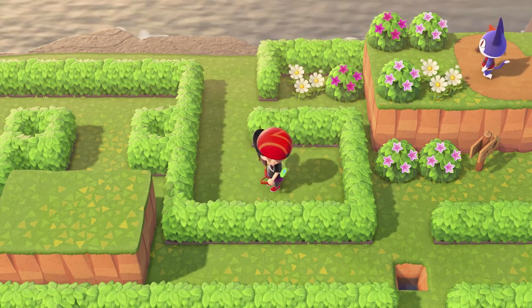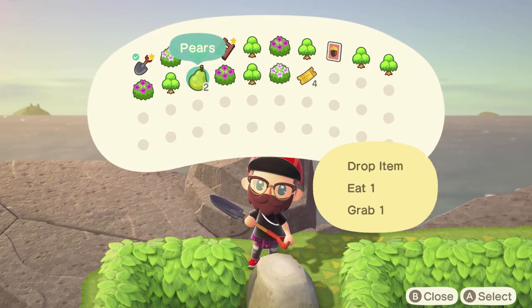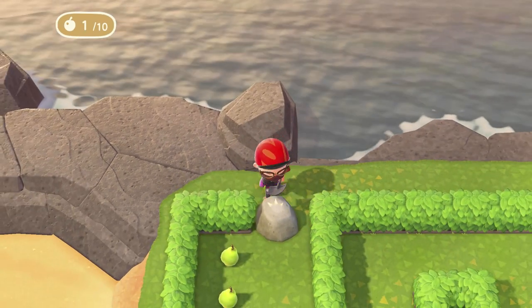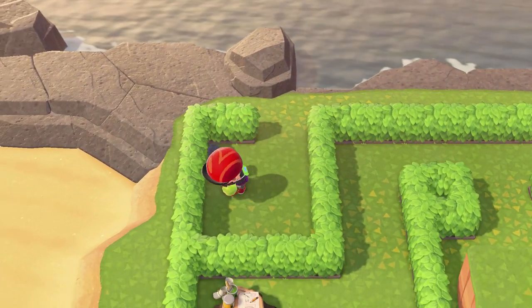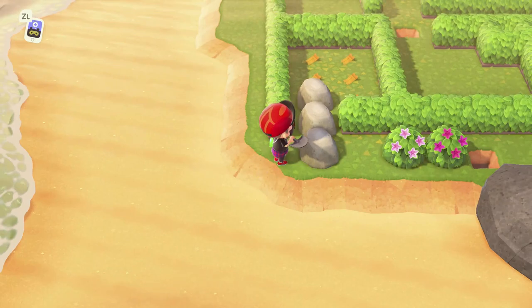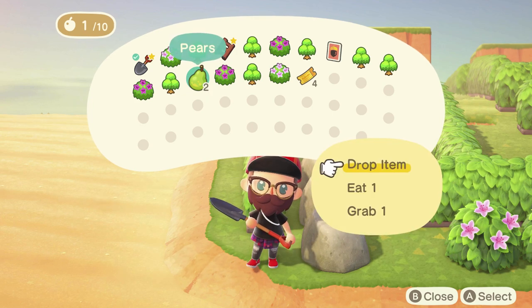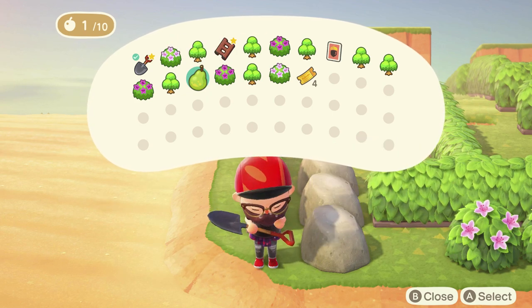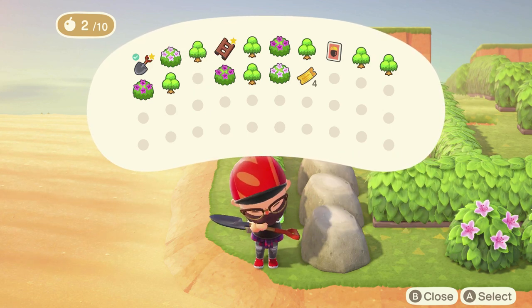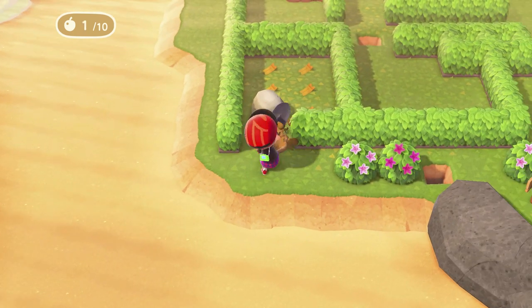Now we're going to run up to the top of the island, over here to this rock. We're going to eat one of our pears and crack this rock open. Grab these two pears, head back up, go to the left, and run down the beach all the way down to where you see these three rocks. Now we need to eat our three pears — one, two, three — and we're in.